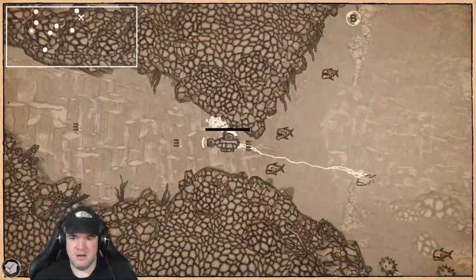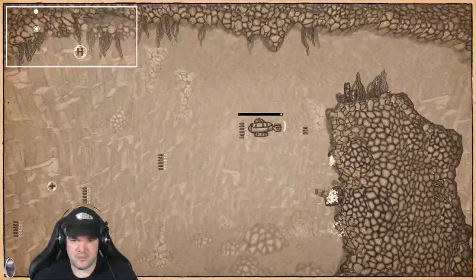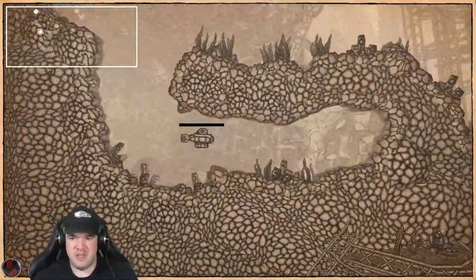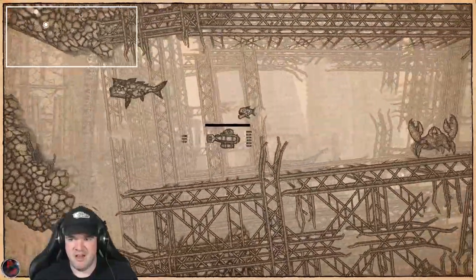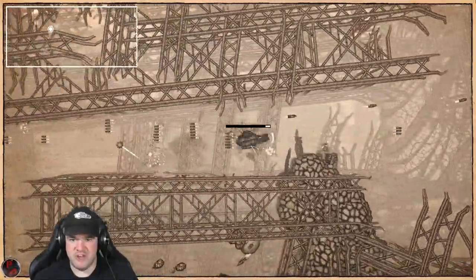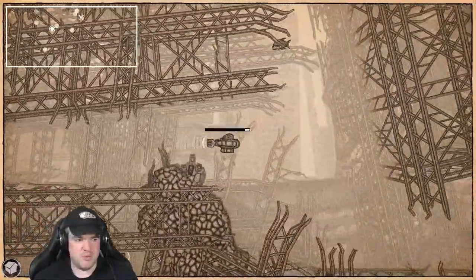I took out the giant turtle — now where do I go? I guess these blinking dots on the map are something of note, but I can't really tell. It hasn't really given me a clear objective of what I'm supposed to be doing. I picked up like torpedoes and stuff.